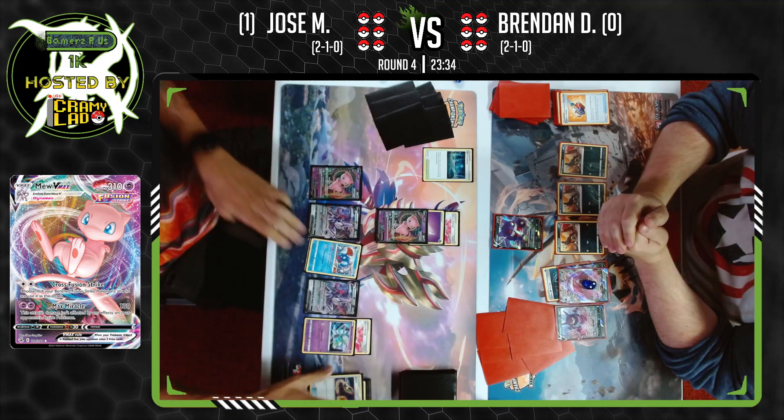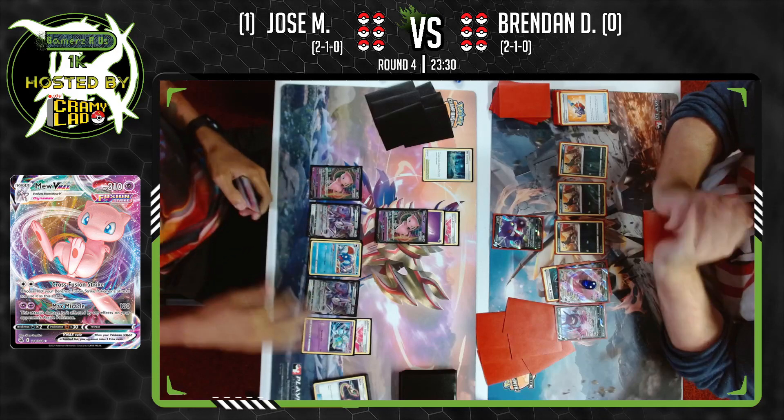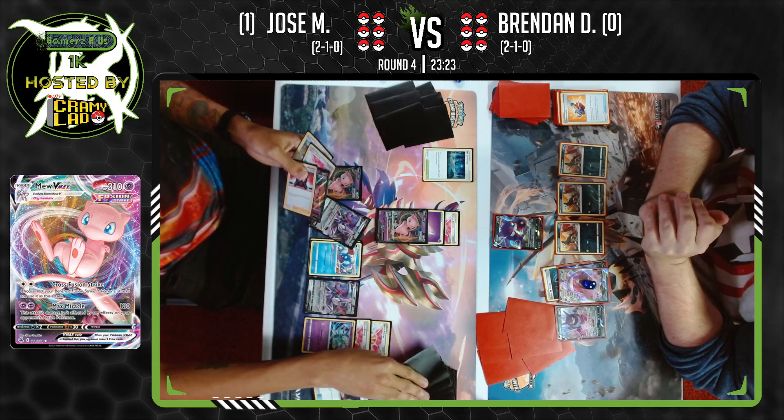Switch from Jose, jumping back into this Mew. The Huntail is online now as well. Fusion Strike System hoping to find the VMAX — and he finds it. No supporter used for turn yet either.